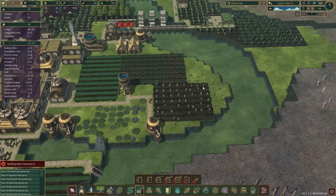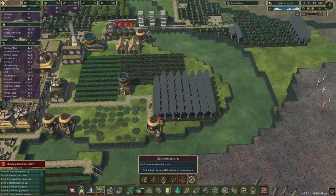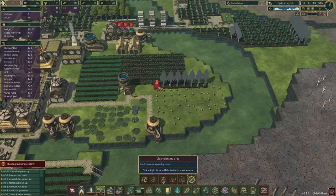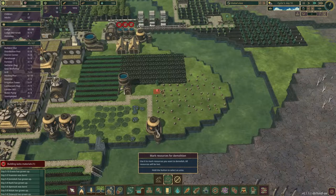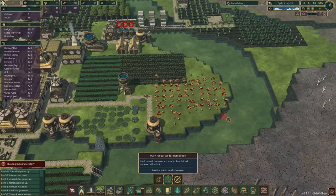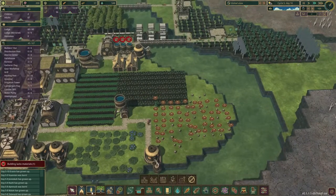I don't really see anyone using this area, so we're going to clear this planting area. Let's get rid of it. Let's destroy this tree as well — this whole area, basically.